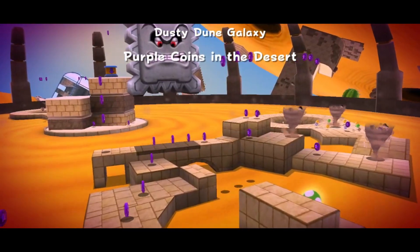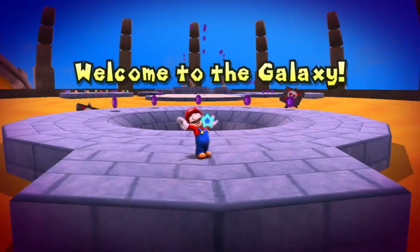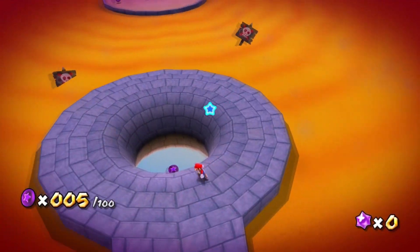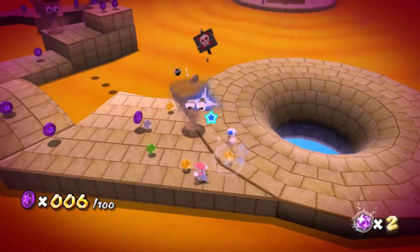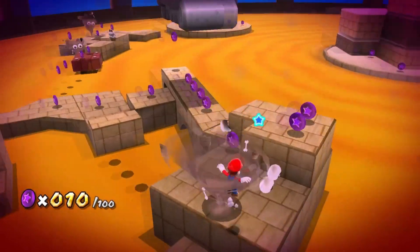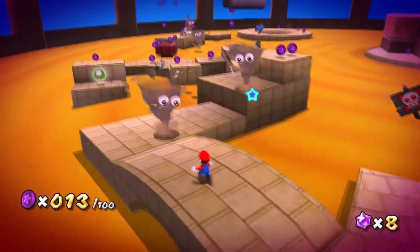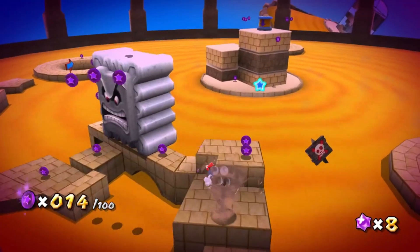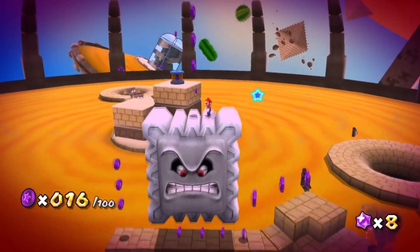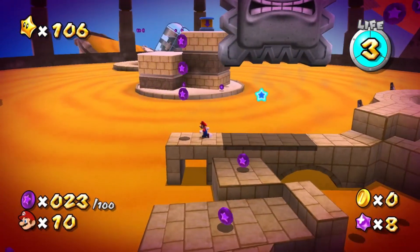Wait a second, I remember! It's the last part of blasting through the sand, but there's a whole bunch of purple coins all over the place! It's a good thing this isn't on a time limit, because if it were, I'd probably spend 20 minutes trying to navigate this place. And the worst part is, some of these coins are in such high-up areas, you have to use those twisters to get there. There's even a coin on top of that Thwomp! You can still reach them with a well-placed backflip, but the point still stands.